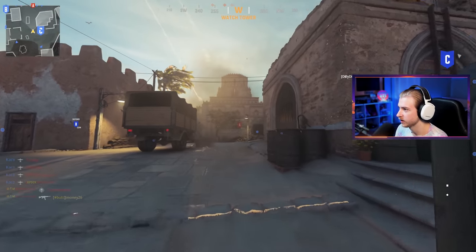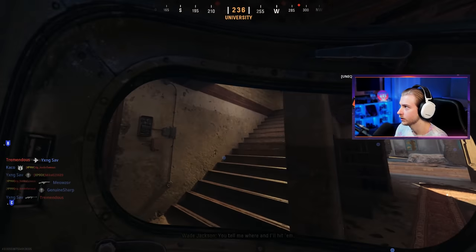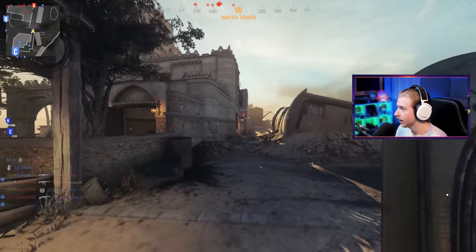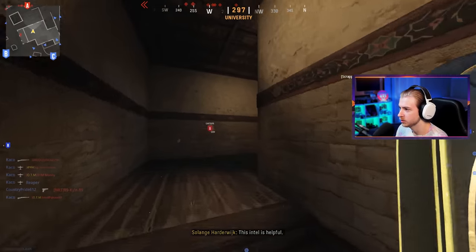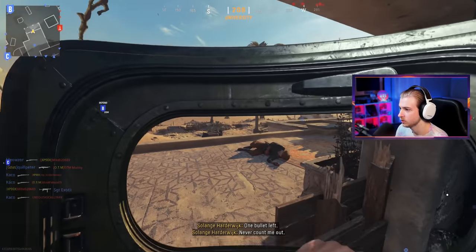Any spy planes up? Not seeing any — let's call in our UAV. I'm very reliant on my UAV and mini map. Once it goes away it's going to suck, but I think it helps here with the riot shield. Them not being able to see me on the mini map is huge.